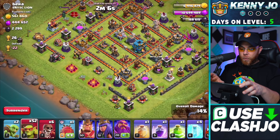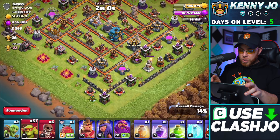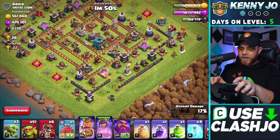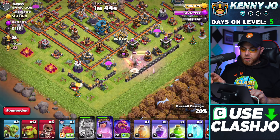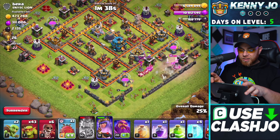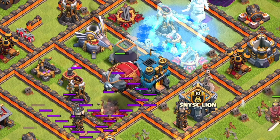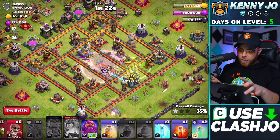We're going after the dark elixir available on this village — it's a very dead base with resources in both the storages and the collectors. We're also almost full on elixir, so we have to keep that in mind. We've got an air sweeper facing two directions and a town hall with dark elixir right next to it. Using the King's ability, the Queen goes off to the side. Let's drop some sneaky goblins, release the Battle Blimp toward the town hall, and use a freeze spell on that air sweeper, then a rage spell.